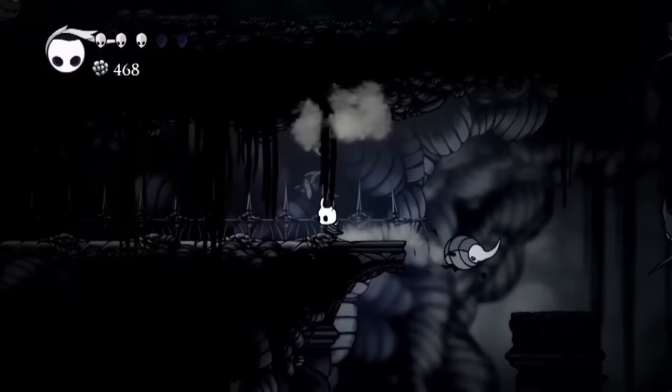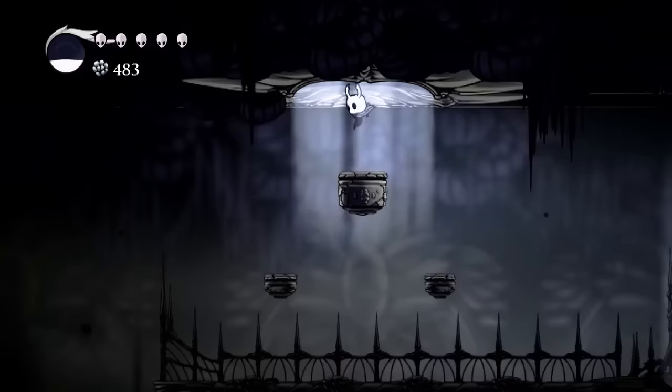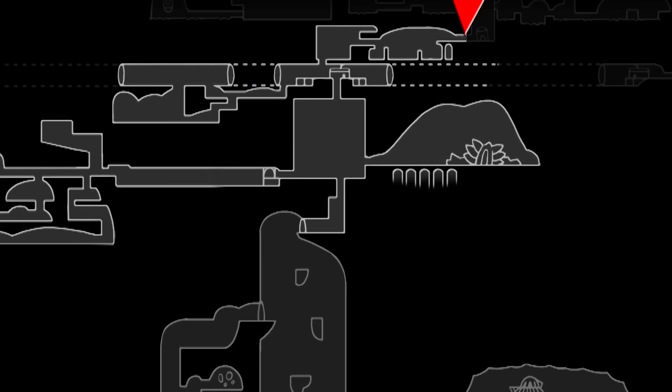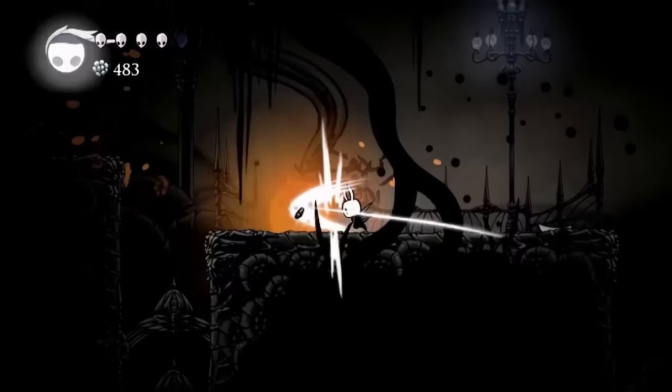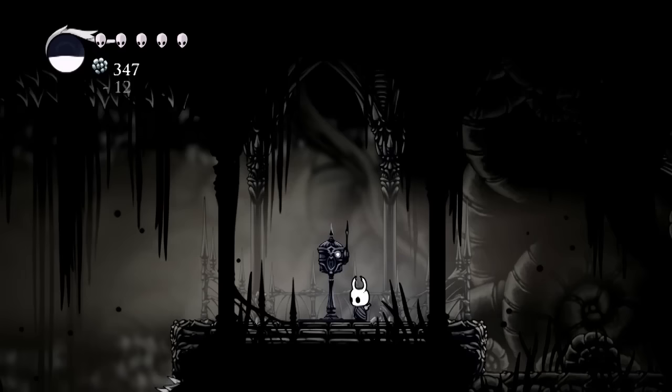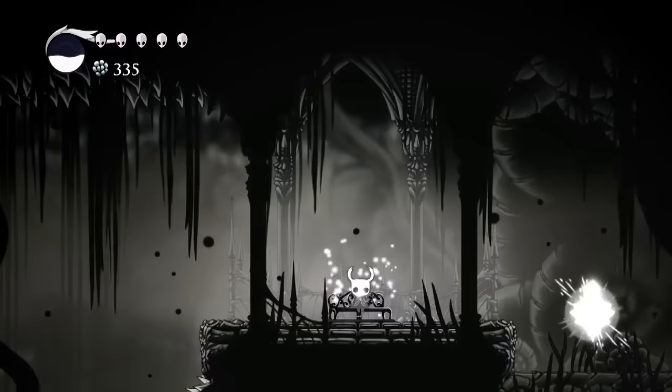This next room is where you're going to find the tram, and as you can see on the map, we've made our way down into the Ancient Basin just a little bit. We're going to keep heading down and to the left. In the next room, you're going to find a well-deserved bench. It feels like a very long time you go without a bench, so you're going to want this one.